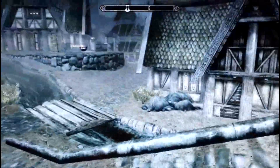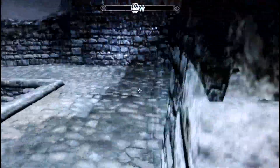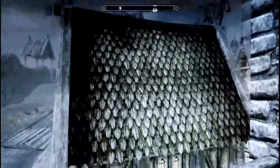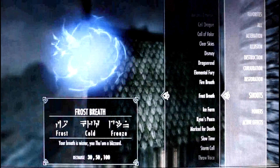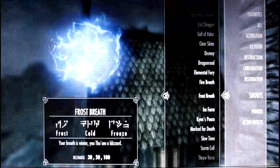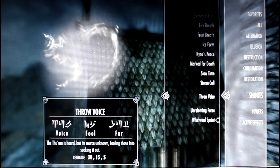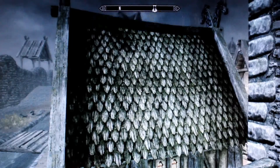So what you need to do, you need to come over here in Whiterun and walk up this ledge. What you need to do is get yourself your whirlwind sprint shout. You're going to want to get whirlwind sprint on — yeah, just do that.